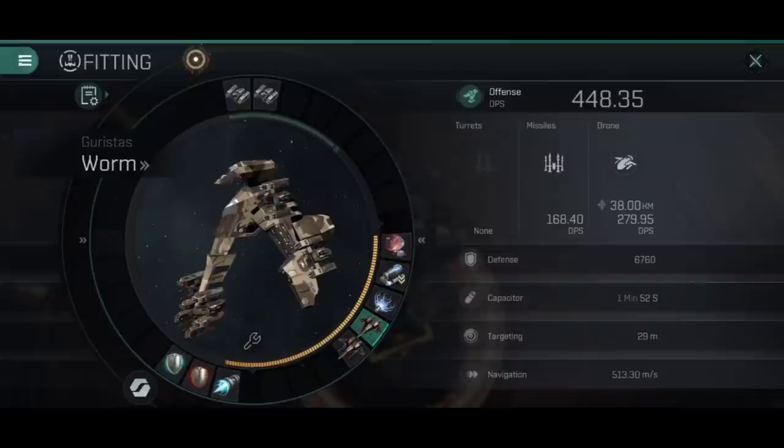Remember that if they do destroy a drone, when you send out the next one it goes rushing towards them and they're going to have to lock onto that again. One of the other mid-slot options you could replace the Stasis Web with is a sensor dampener - if you're going up against battlecruisers and battleships, that will mean it takes them a long time to lock onto the next replacement drone, which can be great fun in and of itself.